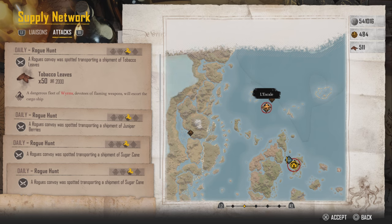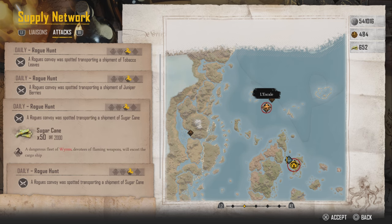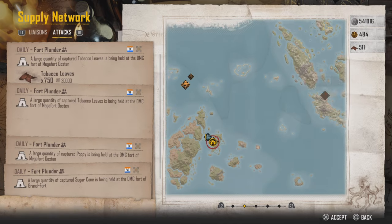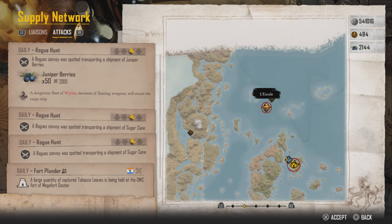But if you look below, it says in red letters: 'worm.' A dangerous fleet of worm devoted to flaming weapons will escort the cargo ship. 'Worm' is the magic word here. If you are looking for worm's breath, you want to go after those worm missions. There's another one here for worm, and another — so they're at the same place. For saltpeter, it's going to say 'garnet.' You get the gist of it.